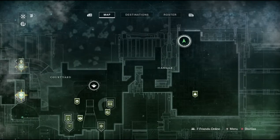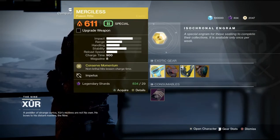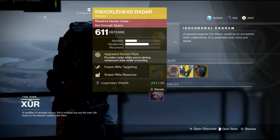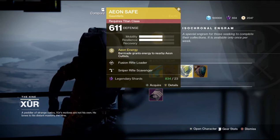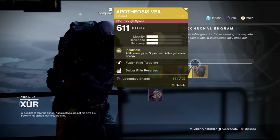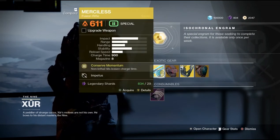We're going to go over the exotics he's carrying and some of the perk rolls. For the weapon he has the Merciless, which in my opinion is probably the highest DPS fusion rifle out there. Then Knucklehead Radar for the Hunter, Aeon Safe for the Titan, and Apotheosis Veil for the Warlock. As always, the faded engram and the Five of Swords for the nightfall.